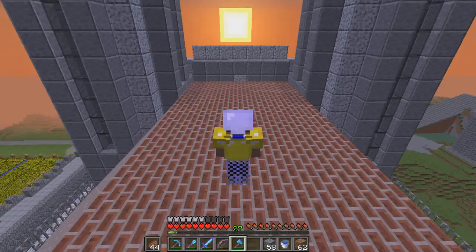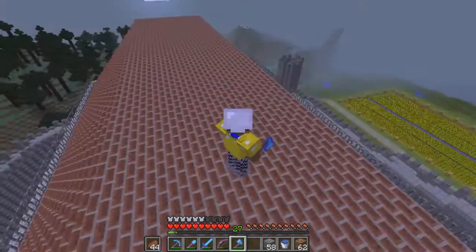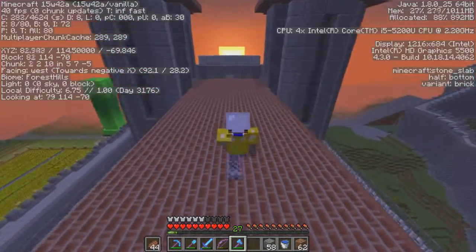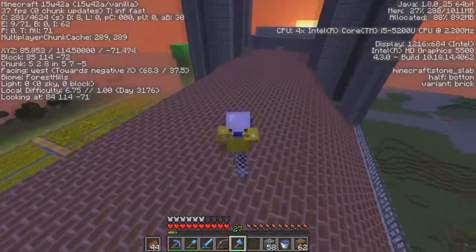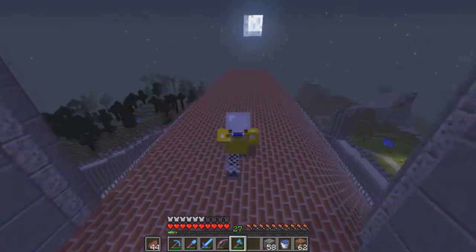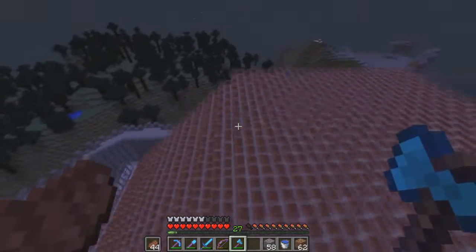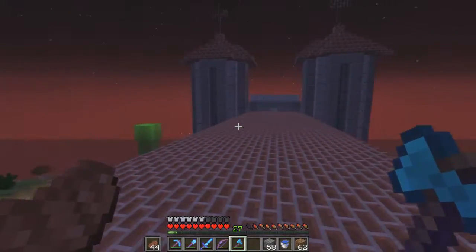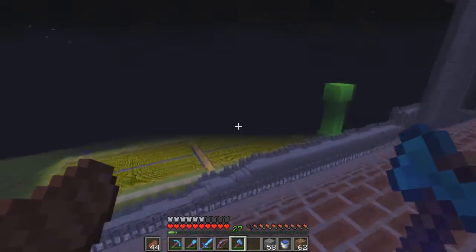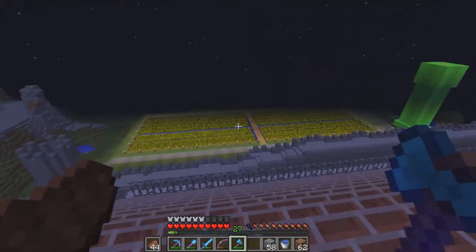Here we are on top of the cathedral at Y114 — just to give you a reference of how unrealistic Minecraft is, that would be the summit of some mountain peaks. In real life you would never get a cathedral as tall as Mount Everest, but who cares if Minecraft's unrealistic — it's great! Thank you for watching this episode. I'm really happy with how the build is going so far and hopefully we can get it close to finished. I will be back with another survival Minecraft episode soon. Thank you for watching, bye!